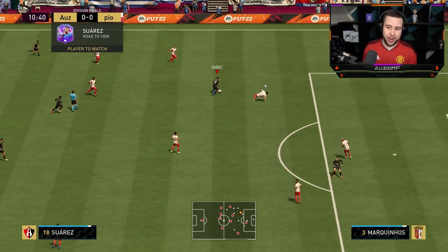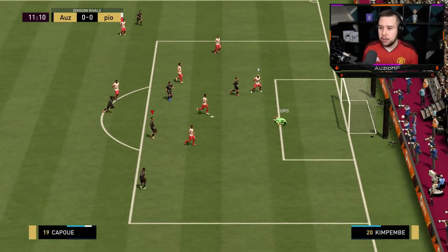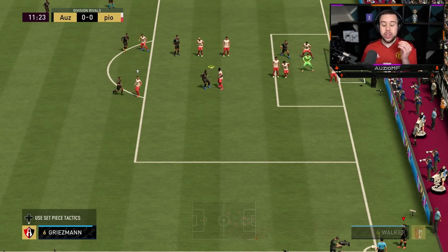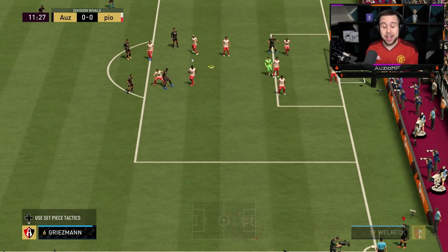Suarez, shield him — look at the strength. Hit him with a roulette now. Green-timed. That's an unreal save. Genuinely, the strength there to hold off that player was really nice.